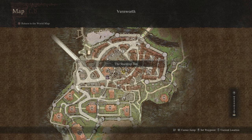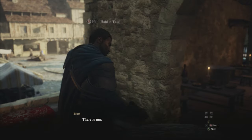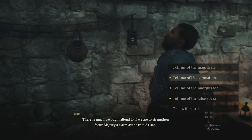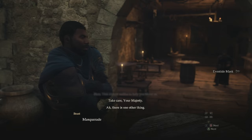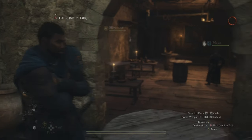To start this quest, we're going to head over to the Stardrop Inn in Vernworth and speak with Brant. When we speak with him, we're going to select the option, Tell Me of the Masquerade. This is going to be the one that starts the Stolen Throne quest. After listening to a little bit of dialogue and accepting the quest, he is going to give you the Eventide Mask, which is really important, and what we're going to use to sneak into the Masquerade.